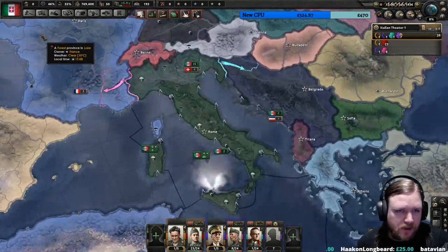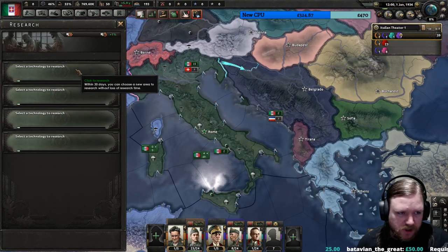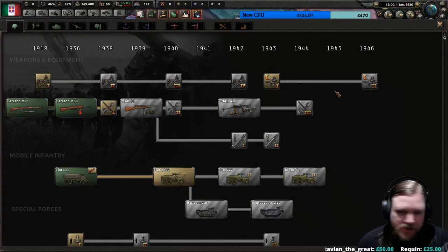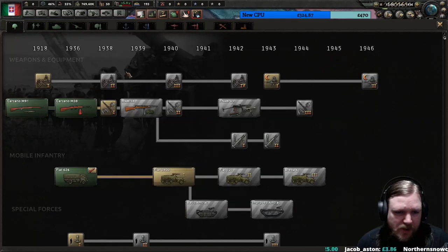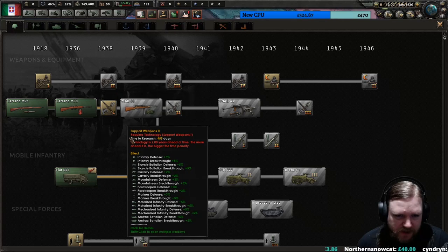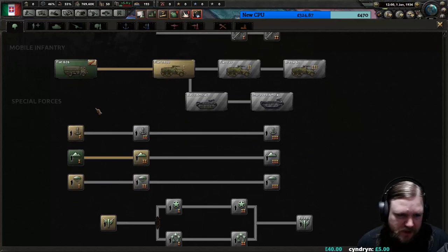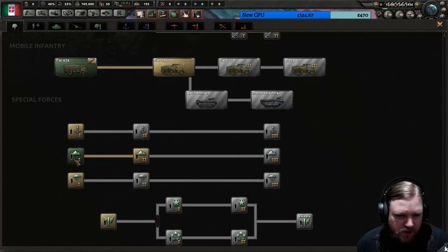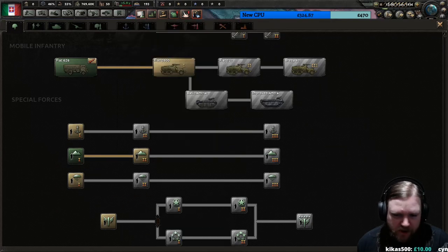Next, let's look at our research. Italy starts with four research slots. Clicking a slot opens the research tree, with tabs for different technology types: infantry, motorized and mechanized, amphibious units, and special forces like marines, mountaineers, and paratroopers. We have a fair number of mountaineers, so we may want to look at that. If there's a split arrow on a branch, it's an either/or choice — going one route locks out the other. This is basically a choice between better special forces or more special forces: quality versus numbers.